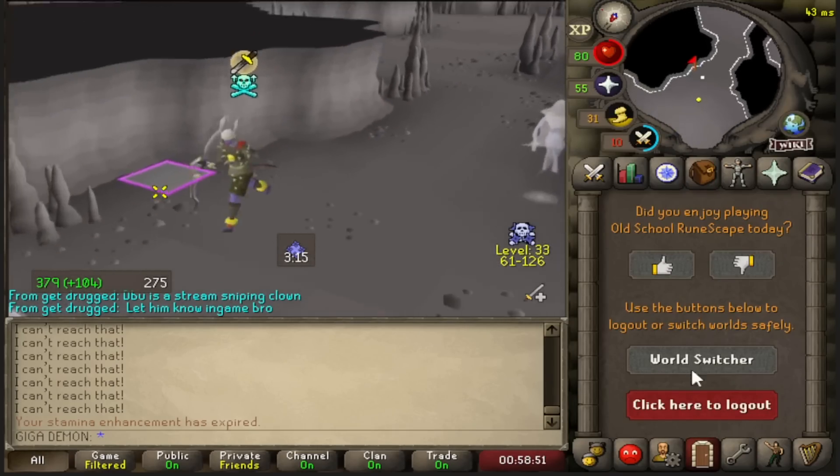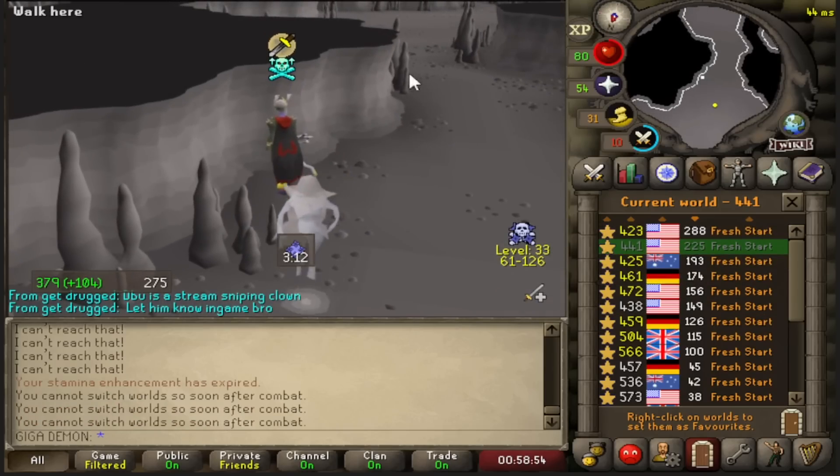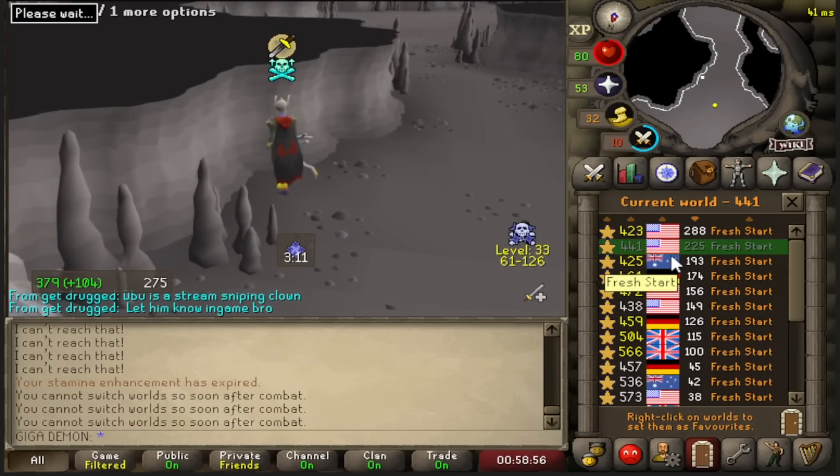We had a couple good opportunities to get the kill, but he decided to run down below level 30 so he could teleport away, and there's just no point fighting there because he's just going to use the specs and tally out.